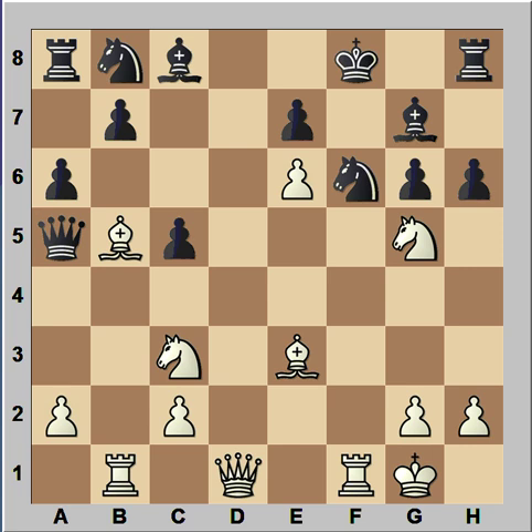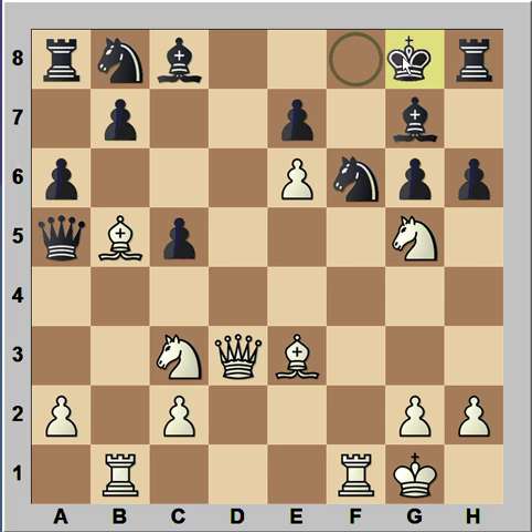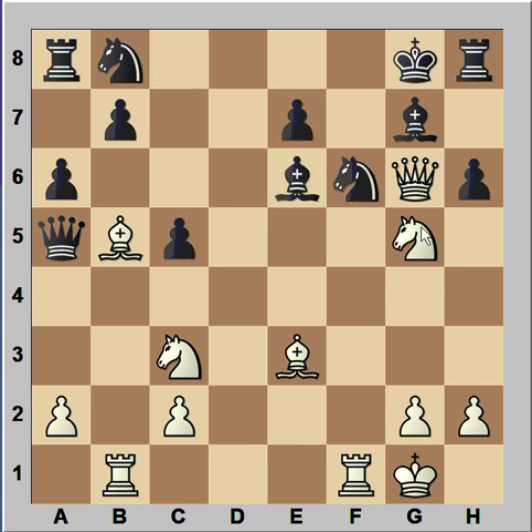How should white continue? Vaganjan played queen to d3 — again choosing the best move — not only guarding the knight on c3, but attacking the pawn on g6. Black has a very difficult position; he played king to g8. Vaganjan captured the pawn on g6, threatening checkmate on f7. Bishop takes pawn. Knight takes bishop — threatening queen takes bishop, checkmate.